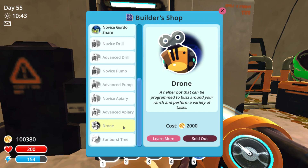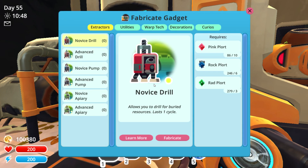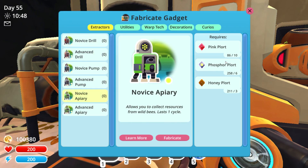Once we start acquiring some of those resources needed for the drone, we can go ahead and purchase the drone next. After you've purchased the novice or advanced drill as well as the novice or advanced apiary, we can actually start fabricating some of these drills and apiaries to start acquiring the resources we're going to need to fabricate some of those drones.